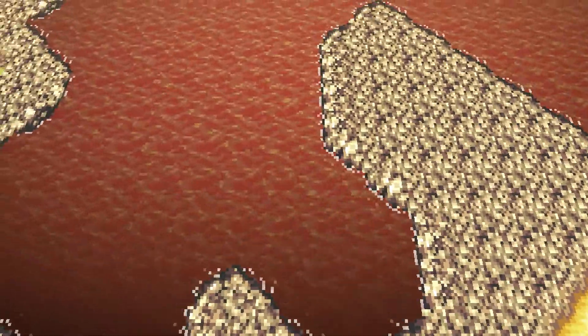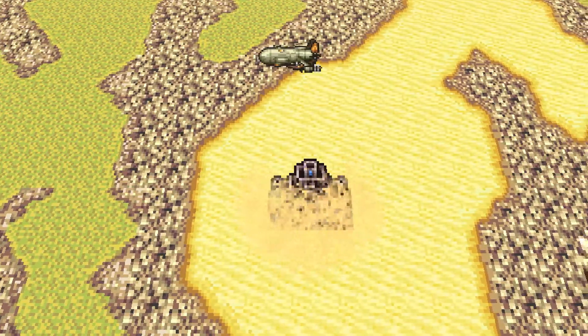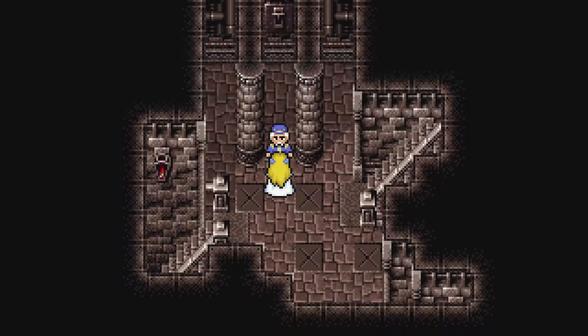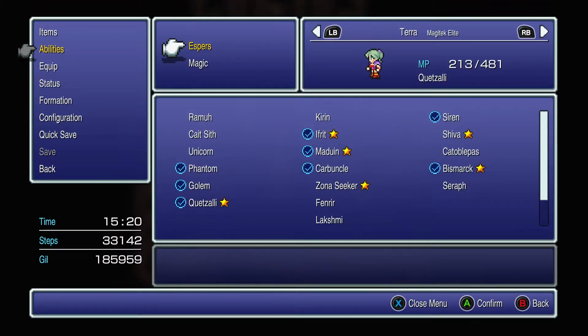We don't want to stop at the ancient castle on this occasion — we are good with where we are at. And the castle reappears. We have a couple of minor things we'd like to change. We're going to change everyone's Esper.